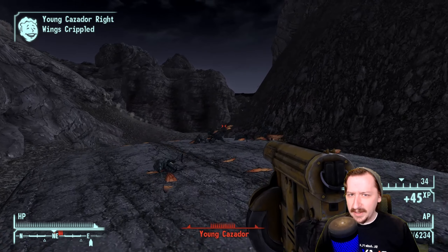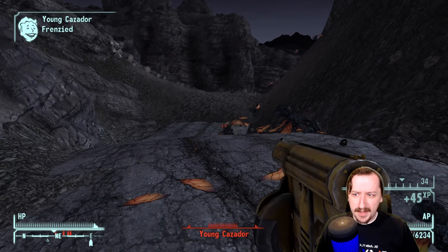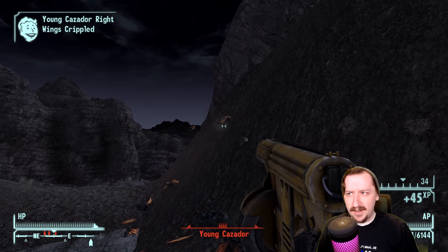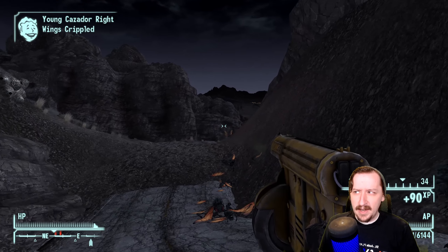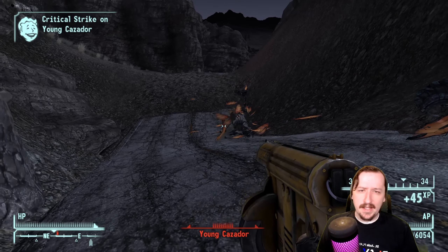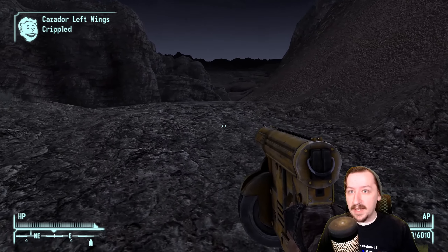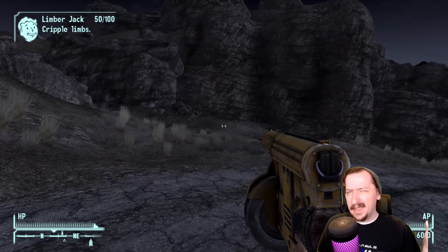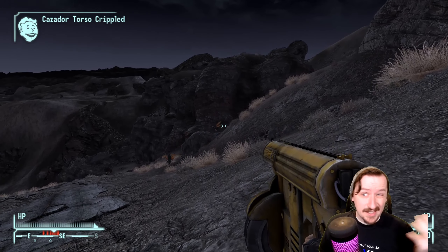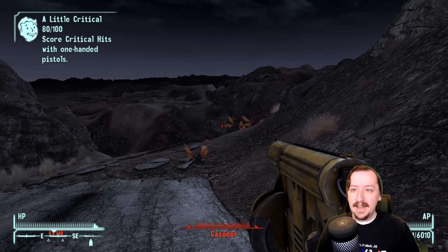The nail gun is actually really good for crippling limbs, just like most submachine guns are. It's really easy to take this above Goodsprings and just spray down Cazadors — you can break their wings super quick. That's something I usually do early on with the 9mm SMG from Doc's house, but if you also grab the nail gun from the Divide and head up there, it's going to be a lot easier whether you want to get Chance's Knife, loot the tribal village for fire axes, or head further north to get trail carbines, reinforced metal armor, and Love and Hate.